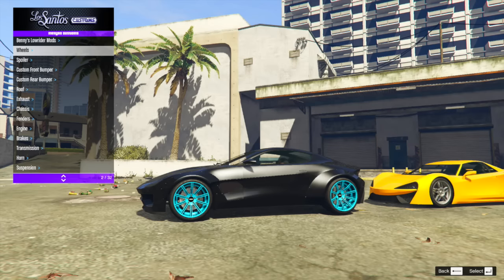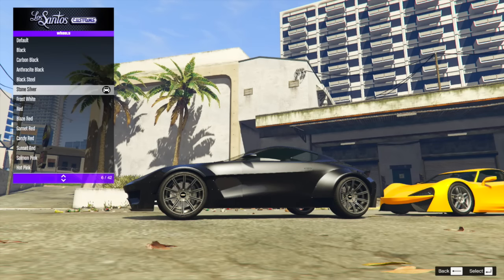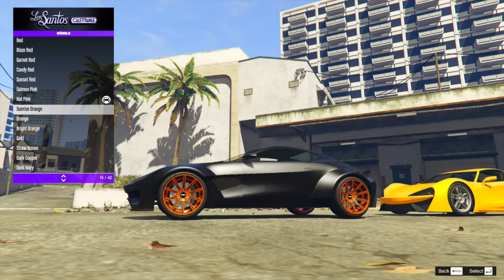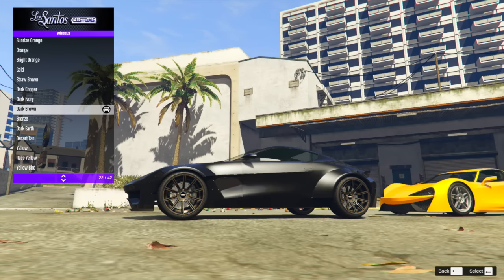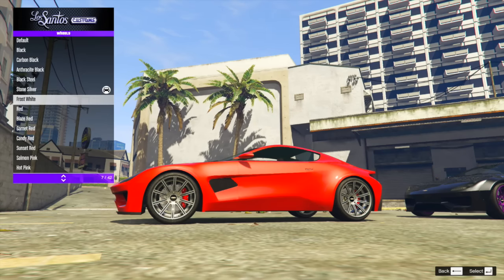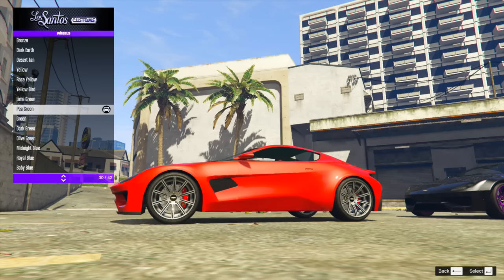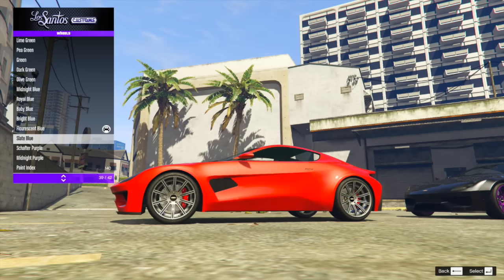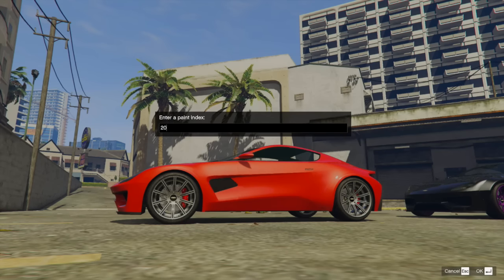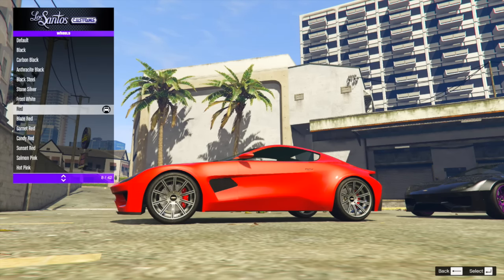If we move over to the sports vehicle — the Spectre Custom and the Spectre — we've actually got some very interesting results. On the Spectre Custom, you can change the stock wheel color, which is super cool and is going to lead to some amazing color combinations in Grand Theft Auto Online. But on the regular version of the Spectre, you cannot. The stock wheels will not change, which should function the same way as the iFruit app in Grand Theft Auto Online. The Spectre is going to be faster than the Spectre Custom, so you'll have to give up performance for extra customization.